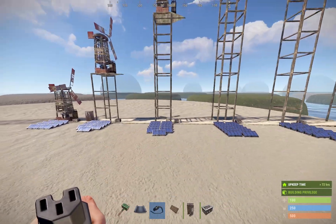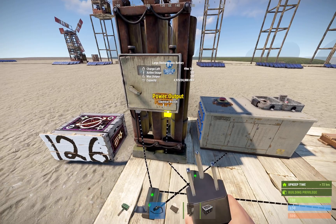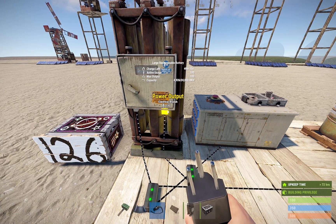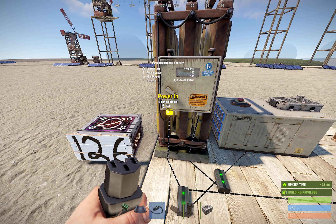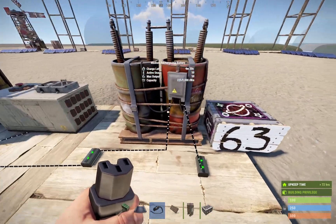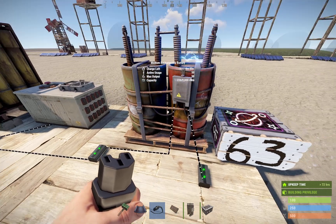I also want to address the battery power tax, which some people don't know about. Large batteries output 100 power, but here I have one taking in 126 power. That's because there's a 20% power tax on all input going into a battery. You can't put 100 power into a large battery and have it output 100 — you have to adjust for that 20% tax on the input, not the output. So you can't do 120 in; it has to be 126 in, because you're losing 20% of 126, which gives you 100. For medium batteries, it's 63 in for 50 power out.